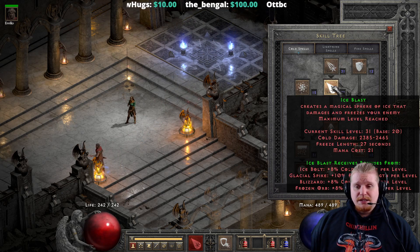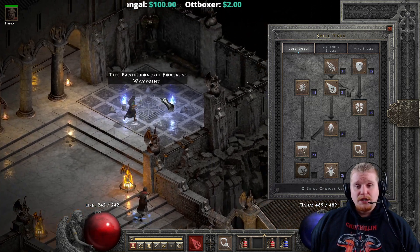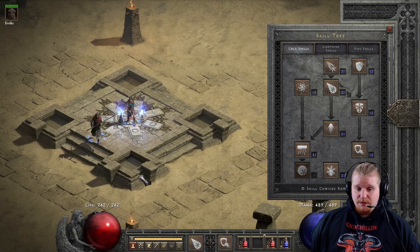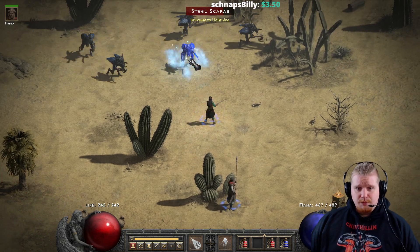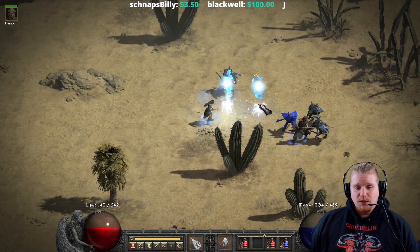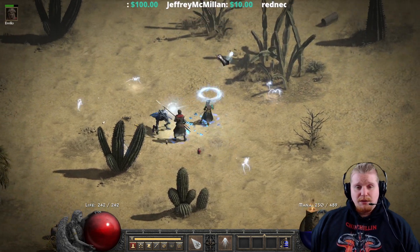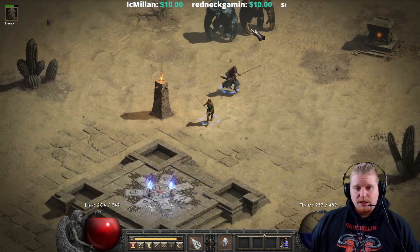The problem with Ice Blast is it is very much single target damage. While it does excel exceedingly well when attacking a boss or a super unique by itself, it doesn't really excel in multi-target farming. In any scenario that matters, you're going to find yourself probably leaning more toward Glacial Spike, because Glacial Spike will hit multiple targets at the same time. However, if you do have just the one target, Ice Blast is definitely going to be the superior option.